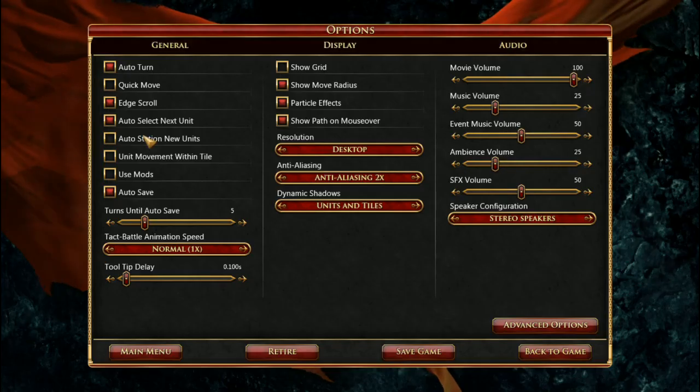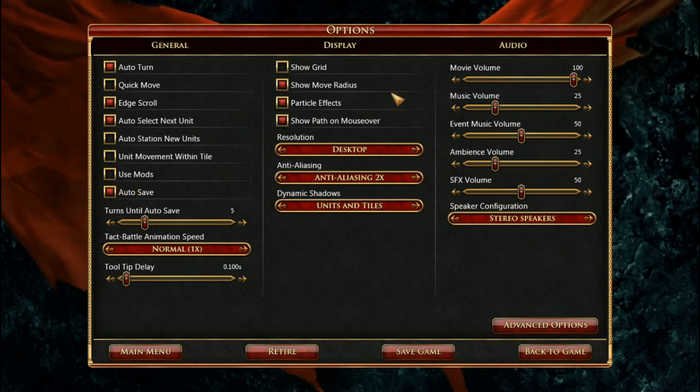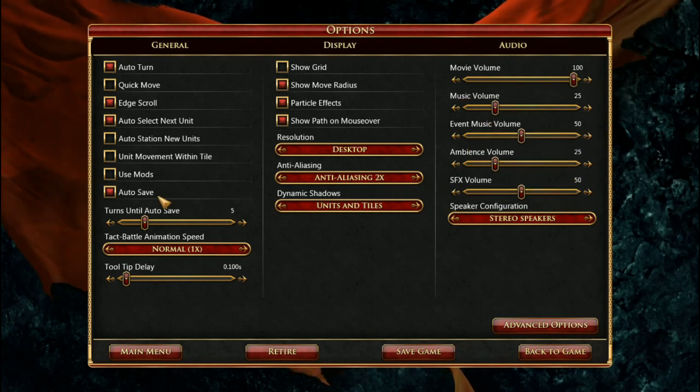The menu can provide a decent number of options. For an early access game, this is actually more than I normally see, so that's good.